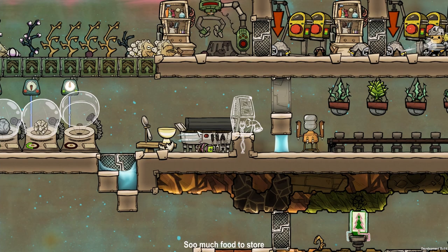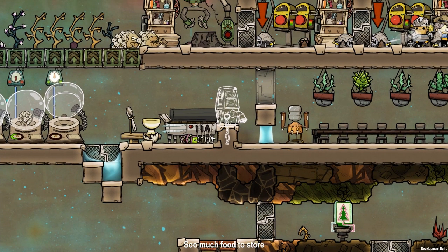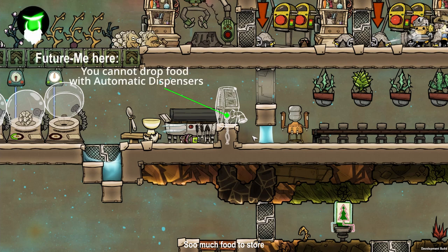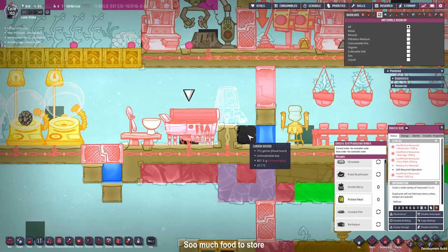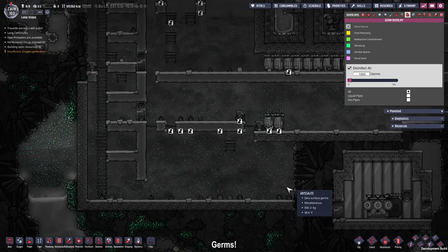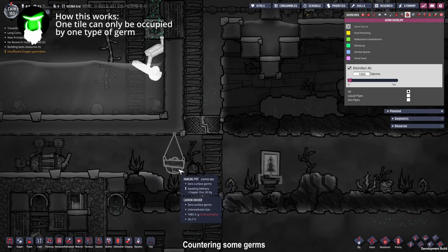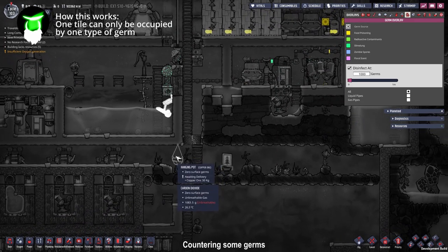We have some barbecue that is not refrigerated or in a sterile atmosphere because our storage bin is already full. I'm going to drop every future food source in a spot where there's a carbon dioxide tile, so it should be free of germs and sterile. The germ count you can see here is from the floral sand coming from the body butt plant. At the end of the last episode I released a lot of slime lung into the base, which I'm trying to counter by building one of these hanging pots and placing a body butt plant in there.